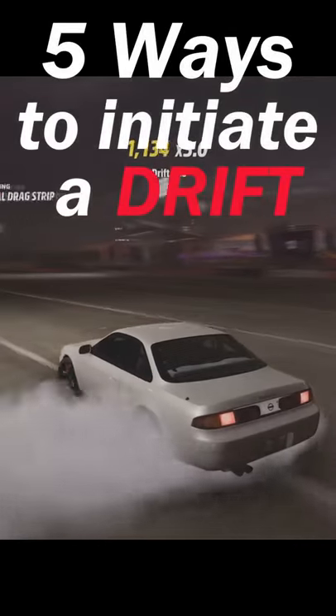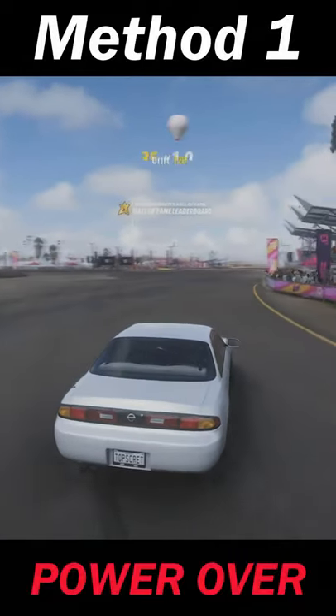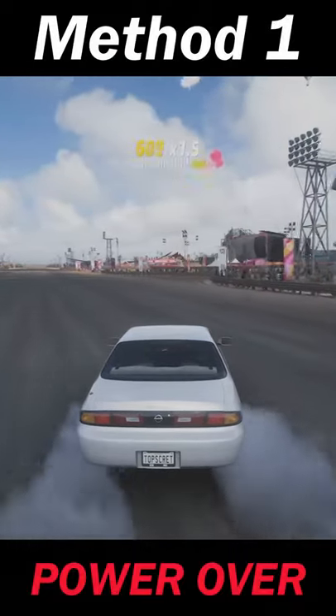Five ways to initiate a drift in Forza Horizon 5. Method 1 is to power over. Simply turn into the corner, slip the clutch, and boom — you're drifting.